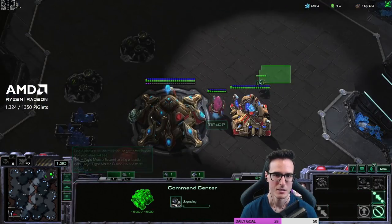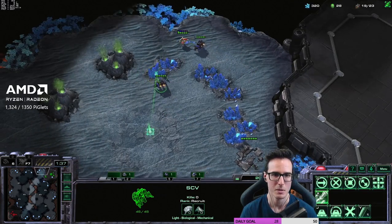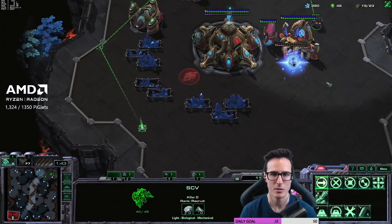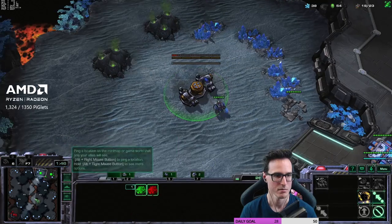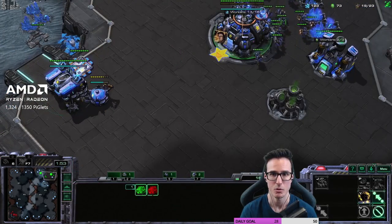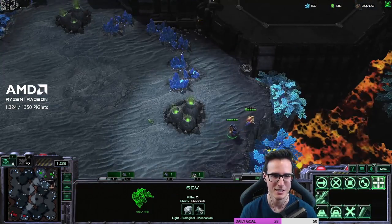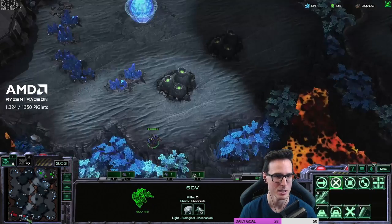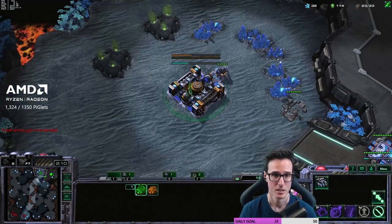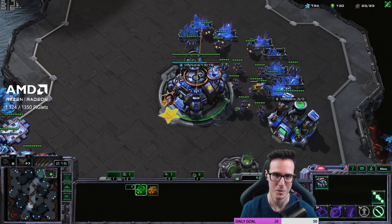We go reactor, SCV in for the scout, see double gas — so it is a one-base build, but looks reasonably standard. Going to chase back so we can get the command center up. Let's get the depot up. He's chasing the SCV — just going to go back to mining since that probe isn't doing anything. We see a nexus as well, so once we've seen a nexus the SCV can come home because there's nothing to worry about.